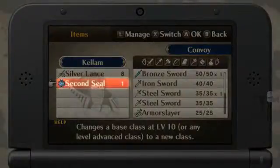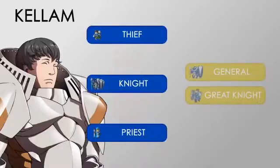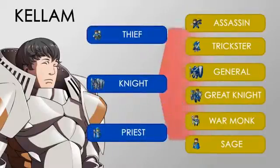If you use an item called the Second Seal, you can change between base classes. You can also change between advanced classes, or change from various advanced classes to one of the base classes as many times as you like.